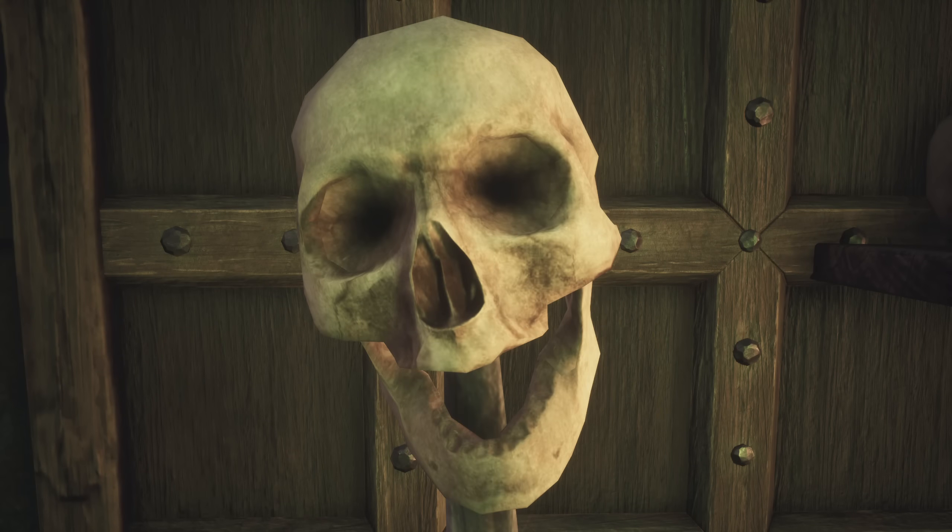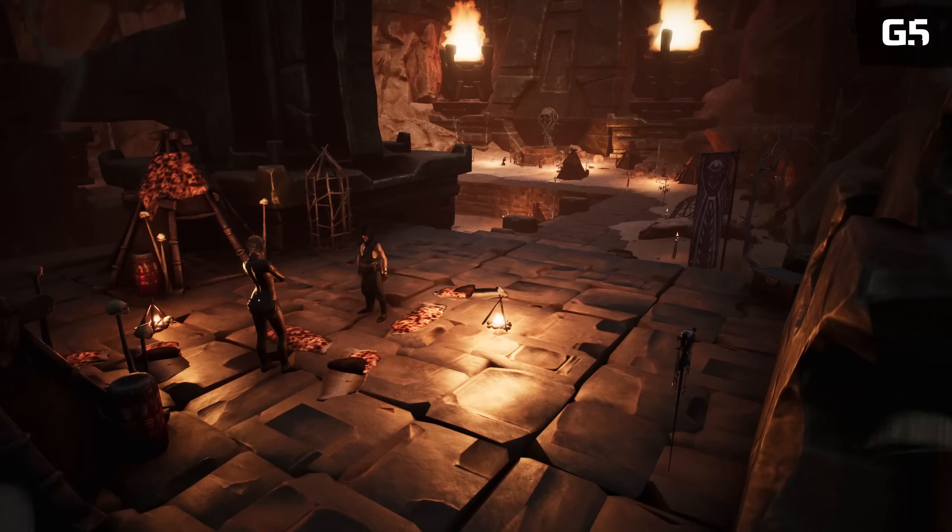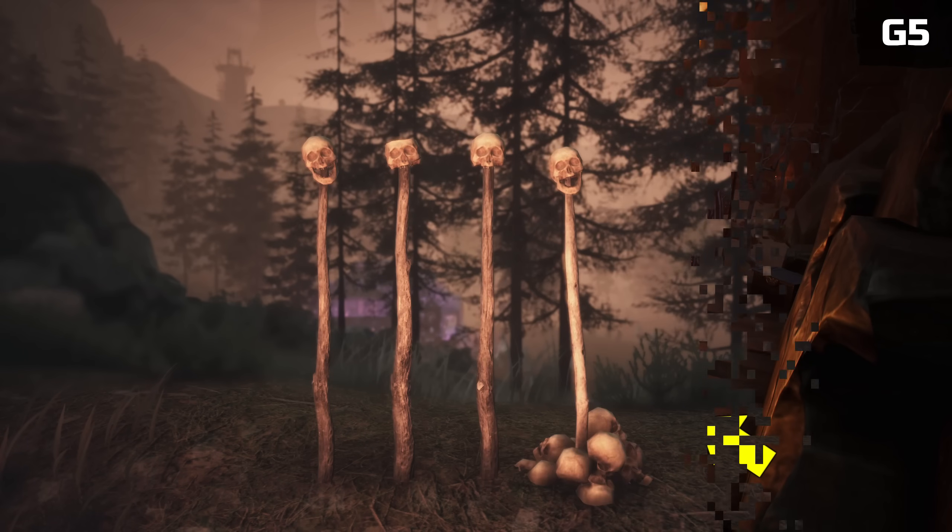Another set of items you should have at your disposal are the impaled skulls. The knowledge is acquired from interacting with the skull totem inside the Summoning Place and includes four different versions.